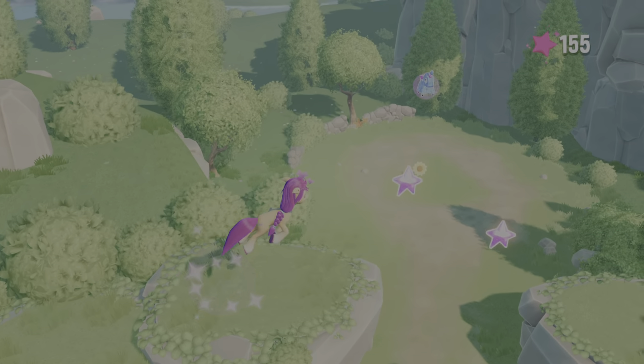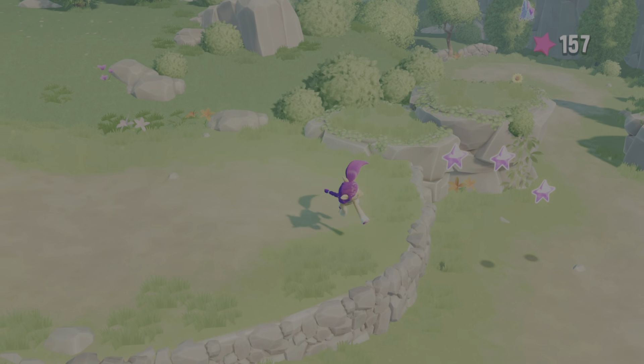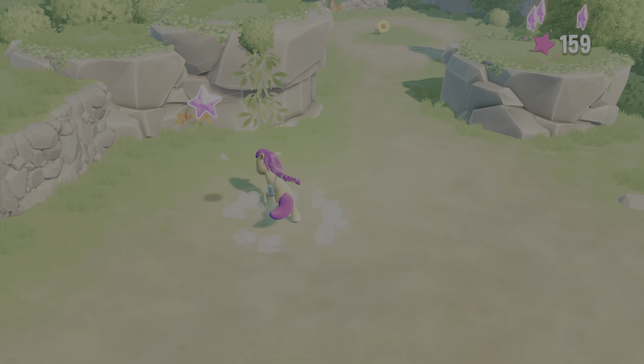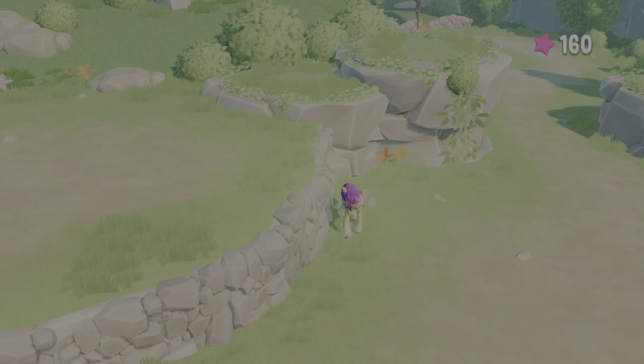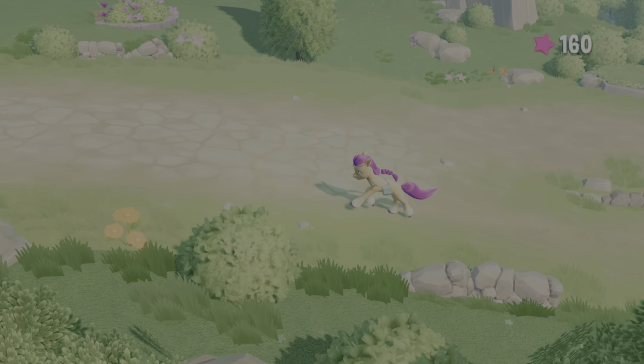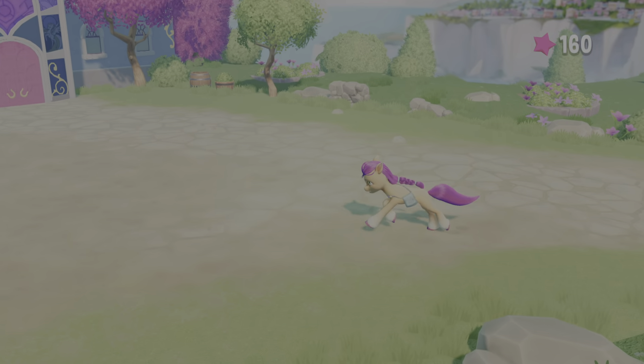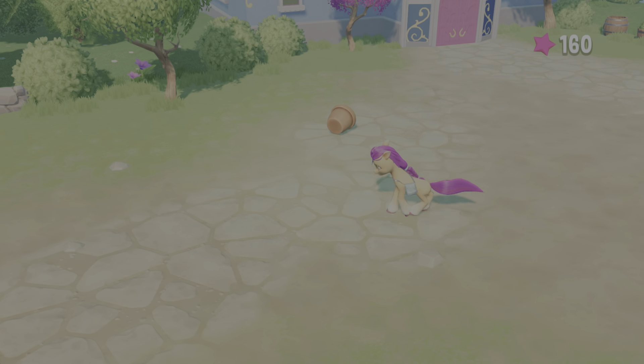If you don't come this way, this is actually the way to progress. But right now we're just trying to make sure that we get all the stars. What I'm going to do is run back because there's actually an alcove by the Crystal Bright House where we can get a few extra stars.